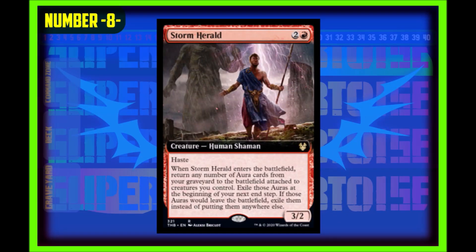At number eight we have Storm Herald. A two generic, one red, three-two creature human shaman. It has haste, and when Storm Herald enters the battlefield, return any number of aura cards from your graveyard to the battlefield attached to creatures you control. Exile those auras at the beginning of your next end step, and if those auras would leave the battlefield, exile them instead of putting them anywhere else. This card is so flavorful and has sparked a lot of curiosity in me about how it's going to work on the battlefield — I'm so enthused to test it out.